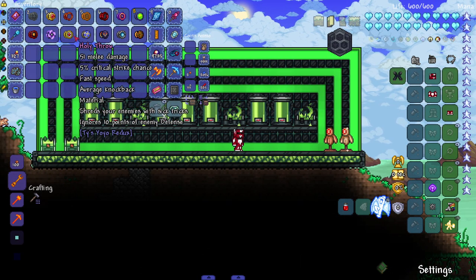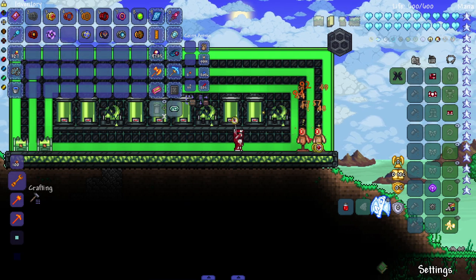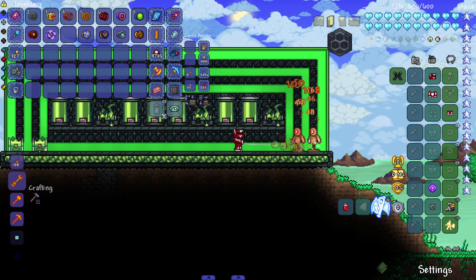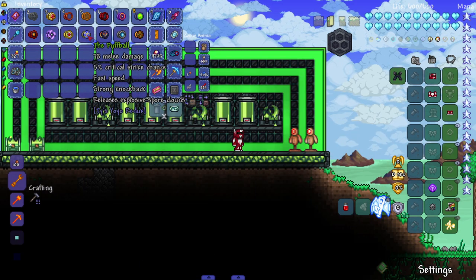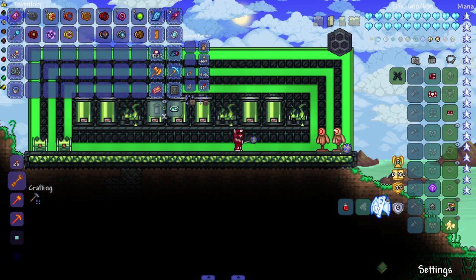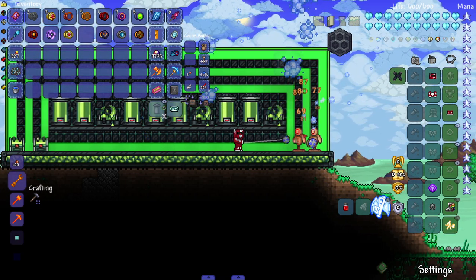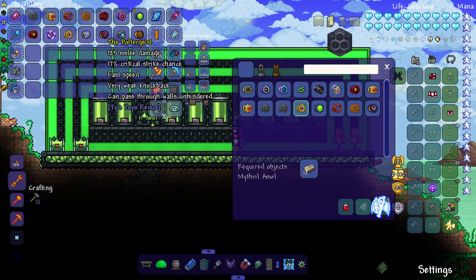After that the Holy Throw — has a recipe using Hallowed Bars. It shreds your enemies with sick tricks and ignores 10 points of enemy defense, fairly straightforward. Next up the Puff Ball — probably a drop — releases explosive spore clouds. The spore clouds cover a wide area, literally everywhere.